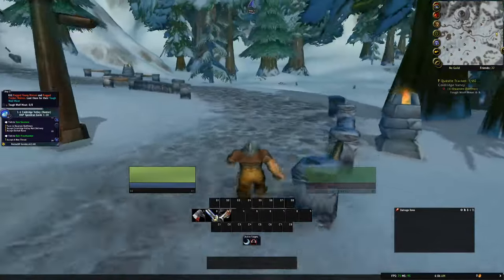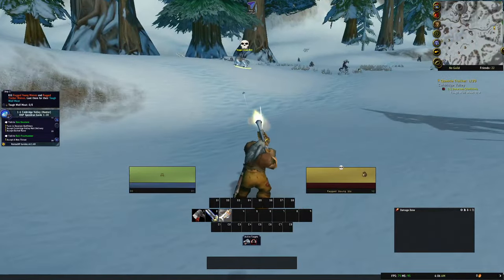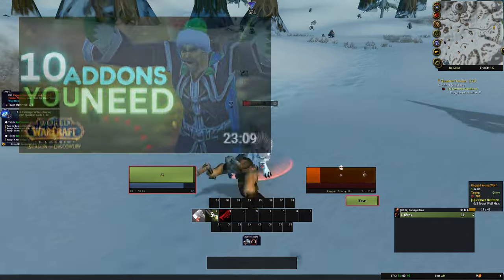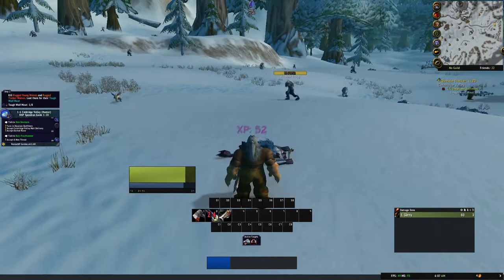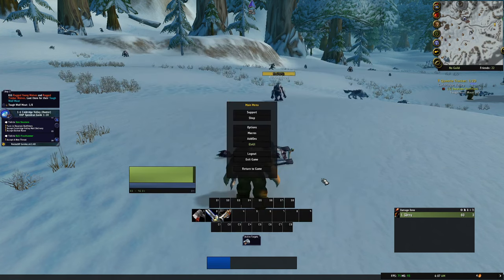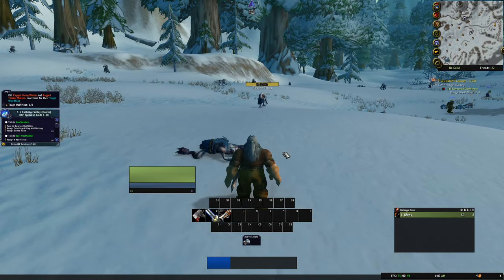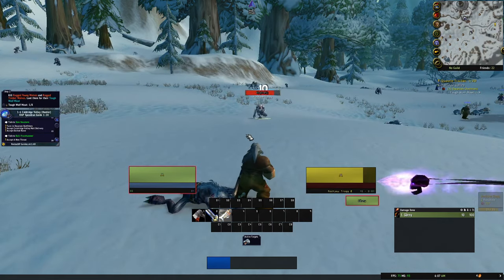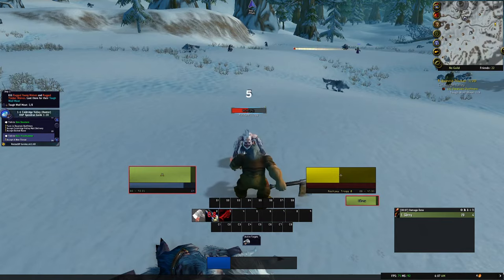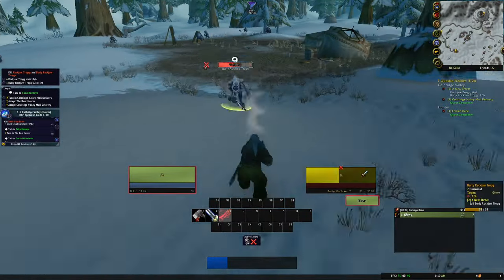Now we're ready to start leveling - the add-on points us in the direction we need to go and shows exactly what we need to kill. Should be noted: if you go into your options, make sure you turn auto loot on. It doesn't seem like a huge thing but it is a massive time saver. Also, do not grab your professions until you're level 25 if you're going for an absolute speed level - professions take a ton of unwarranted time and can be easily grinded out once you reach max level.